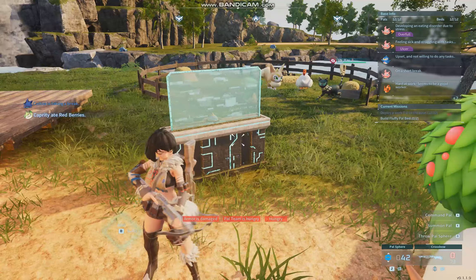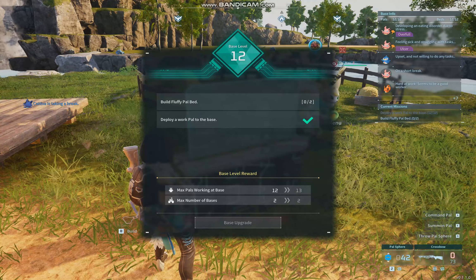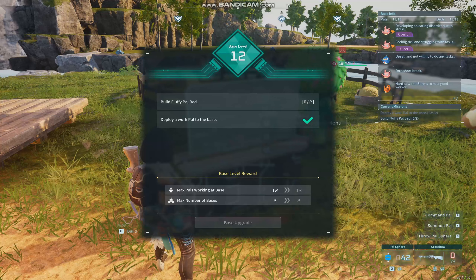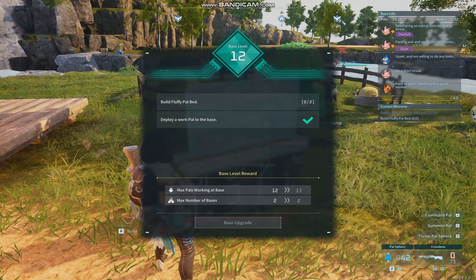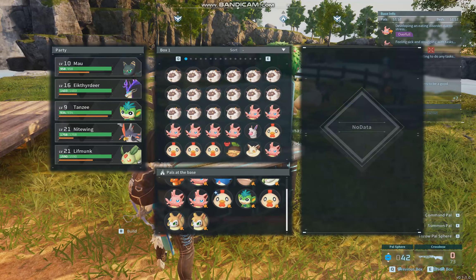If you go to the Pal box management menu and press V, you can see what you need to do to level up the base. My base is level 12, and you need to build certain things to get to the next level. Every time you get a new base level, you unlock an additional slot for how many Pals can work at the base.